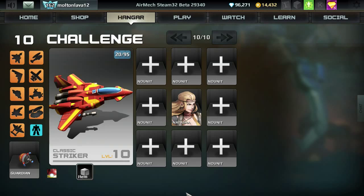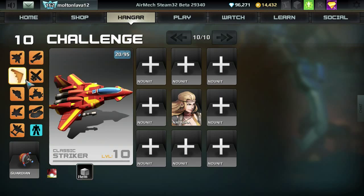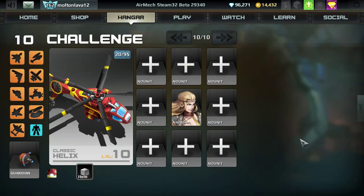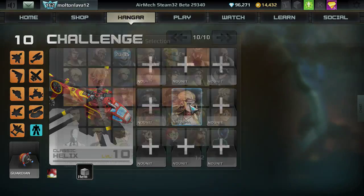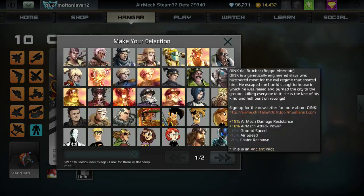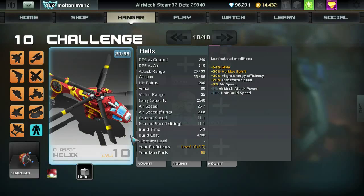The first step I usually go for is choosing my mech. Let's say I'm going to go with the Helix. The next step is choosing my pilot. Each pilot has different stats — I'm sure everyone knows that already — and what I usually look for are stats that correspond with the properties of my Helix.